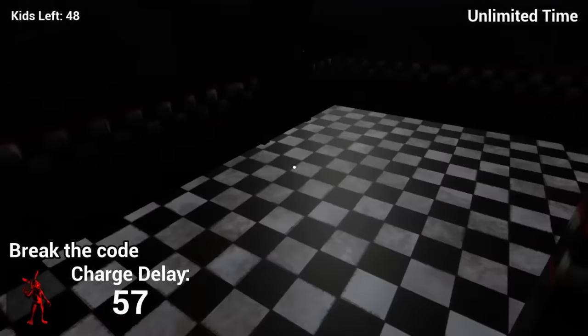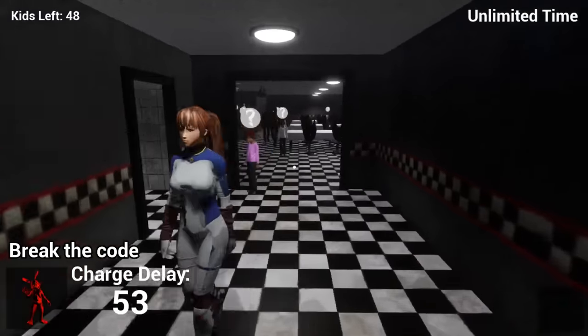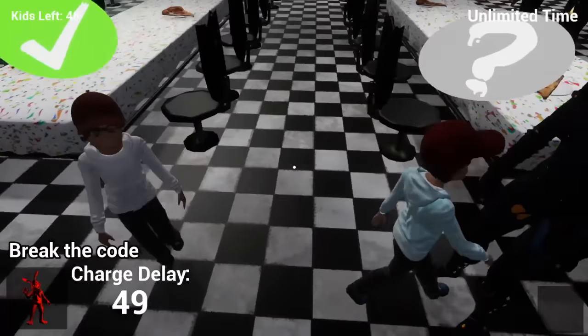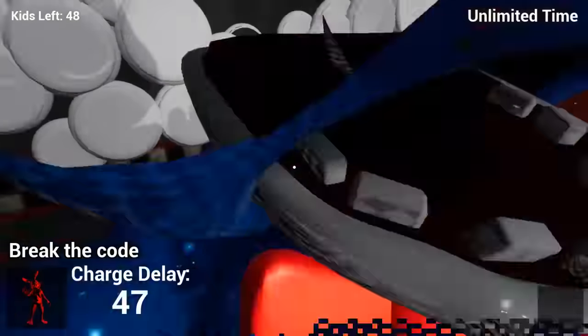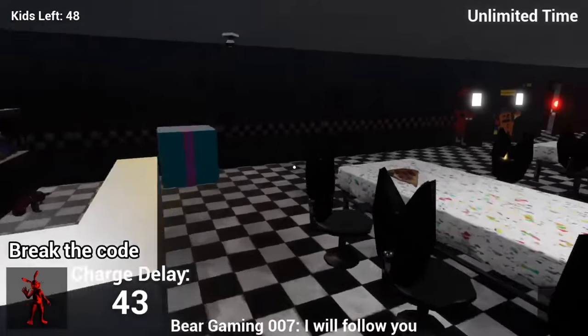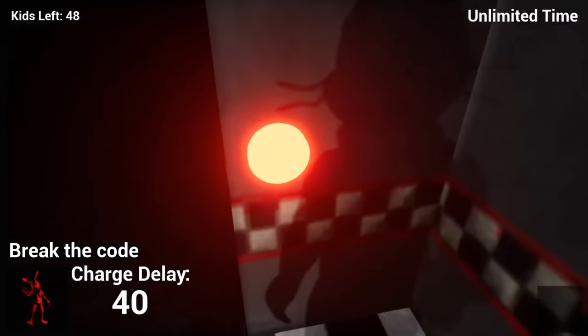We have to wait 60 seconds. I guess while we're waiting for that, let's go and get some children to follow us. I'm hoping that when we press break the code, like something crazy will happen with the children. Maybe they'll glitch out or something or their faces will glitch out. I'm excited to see what will happen though. Or maybe it's just for using the knife. Let's go ahead and bring them down in the elevator though for now. I'll wait for the charge delay to end.